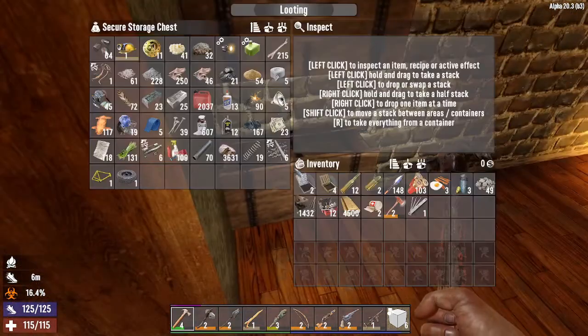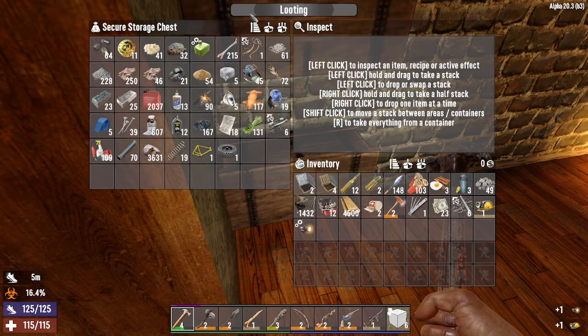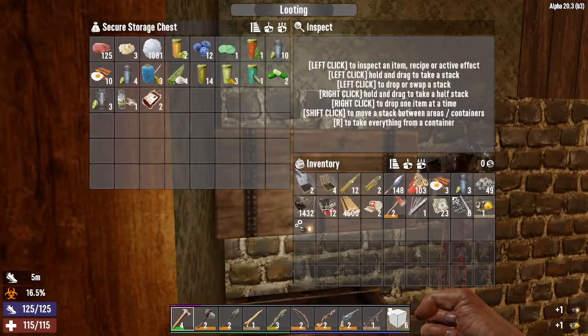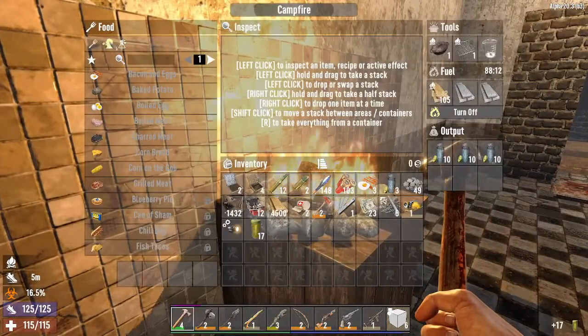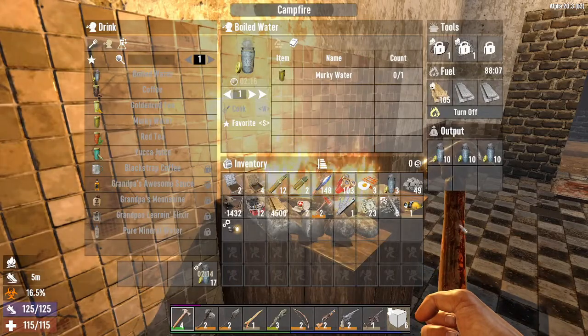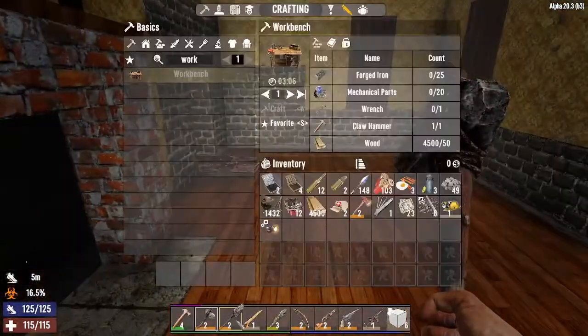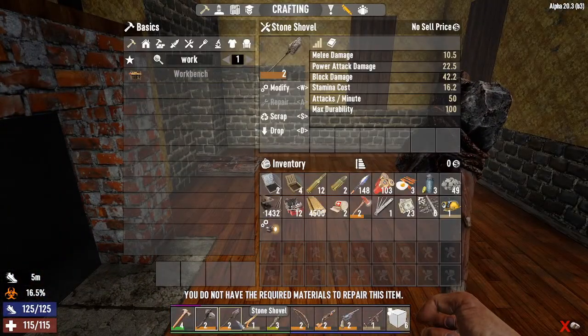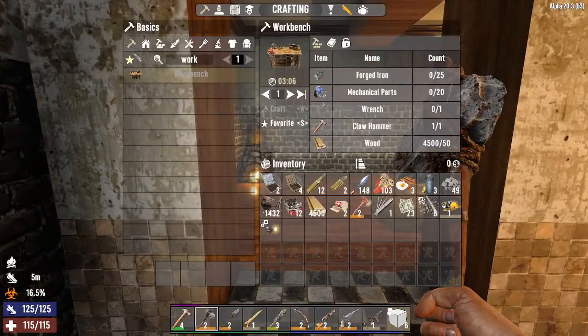We still don't have a wrench - we need to find a wrench for the workbench. I'm going to pick all this stuff up and go to the trader. We need to sell some things and get as much money as we can. I had a bunch of murky water being boiled - I'm going to boil the rest of this. I've got everything upgraded to cobblestone, or as much as I can.